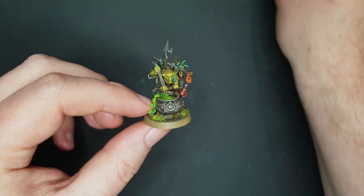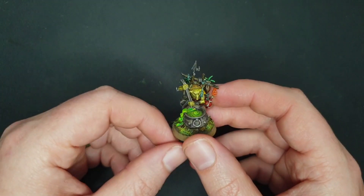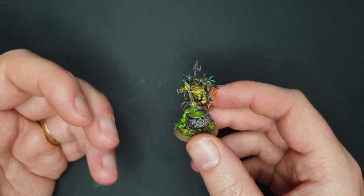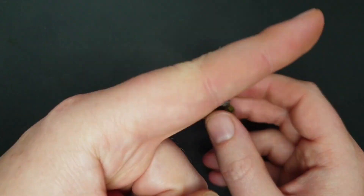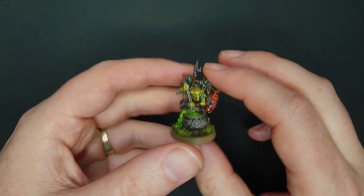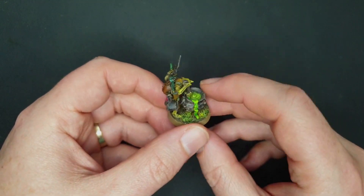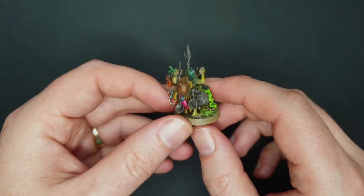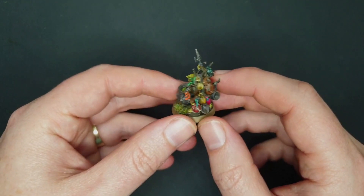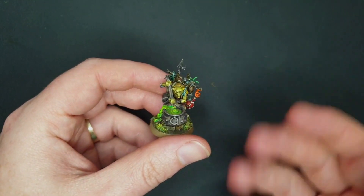The way I did this was, like most of my Kruleboyz, underpainting with Zandri Dust, then some Agrax Earthshade, some Rack White. I'll put a link for how I did it for the Swampcaller so I don't have to rehash that. But effectively, first of all, underpainting and then contrast paints — similar to underpainting Grisaille, however you pronounce that method, or Slap Chop. If you've seen those, you know the general gist of it.